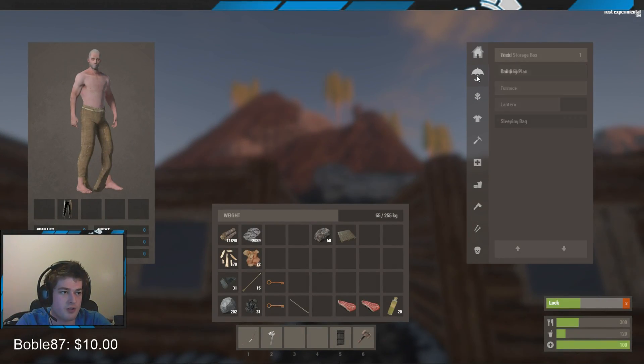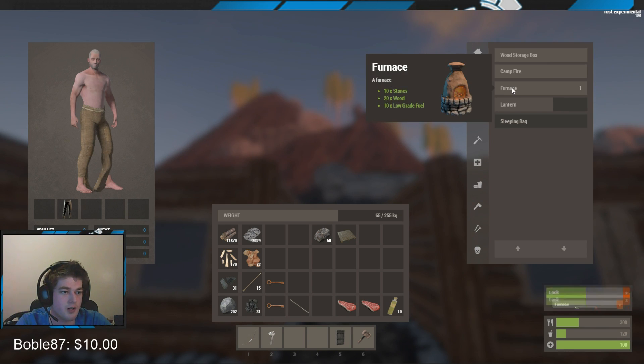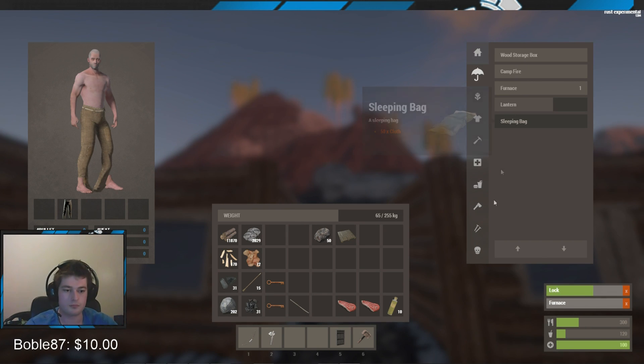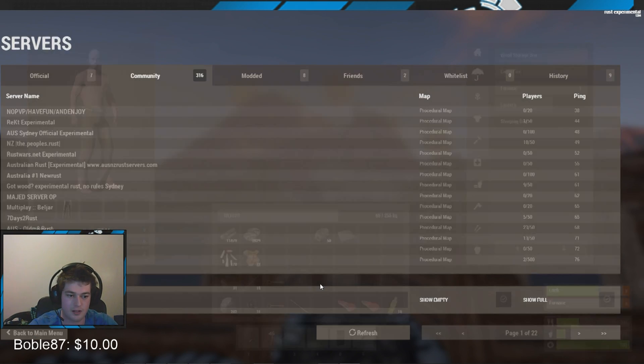Simple. Can we make a furnace now? I don't have enough low grade fuel... actually I do! I'll make a furnace and a sleeping bag. Well, that is very easy to build.